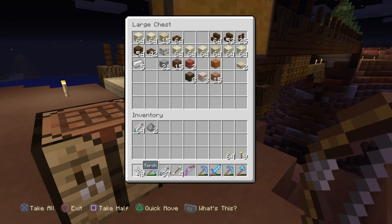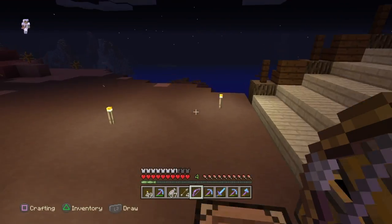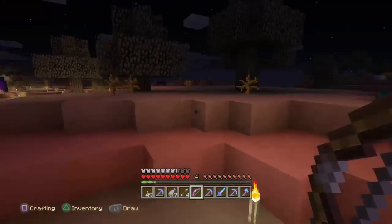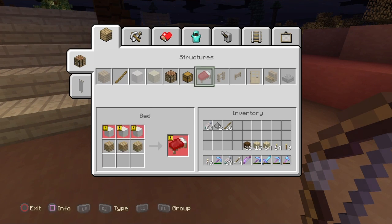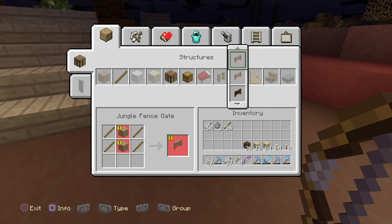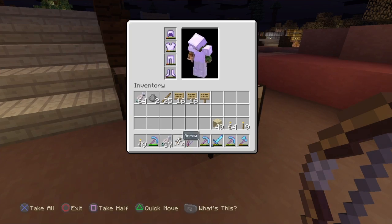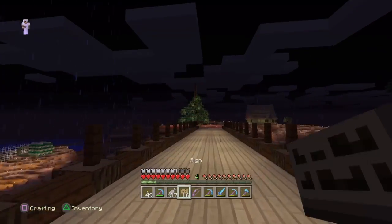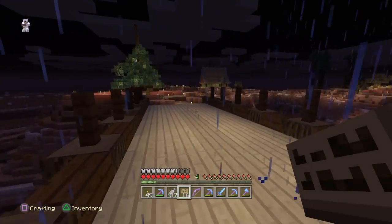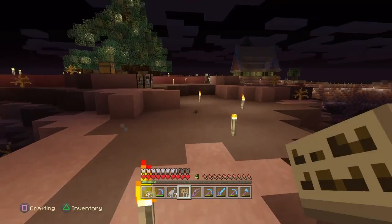We've got some wood, and we can craft some signs here. I think that should do well enough. Of course we need to finish the Christmas tree but we also need to decorate around it and let it be known that this is the festive celebratory area — so: beautify Holiday Hill.